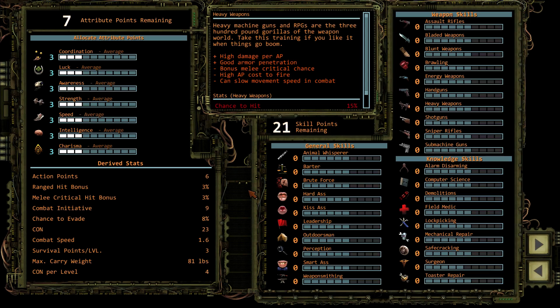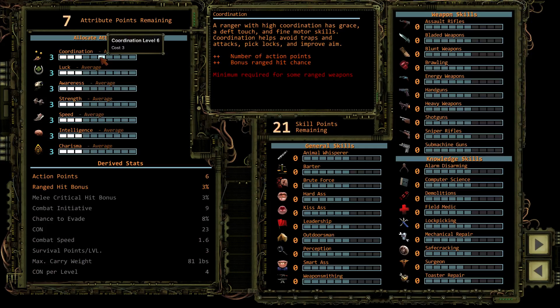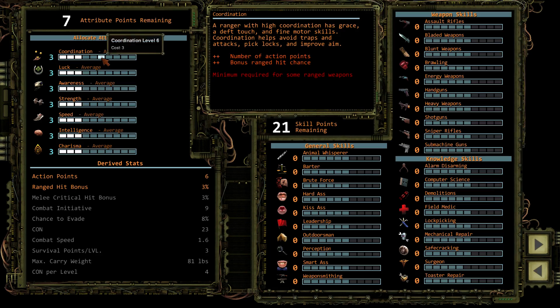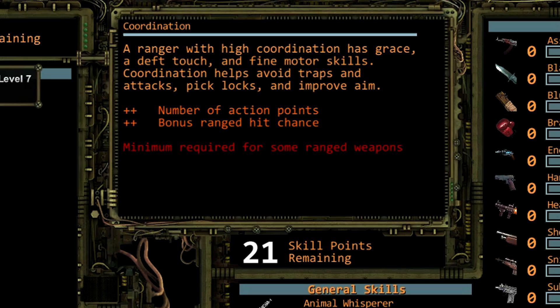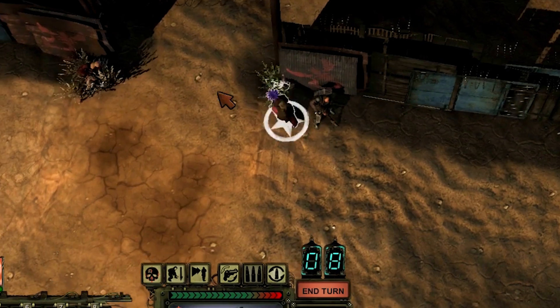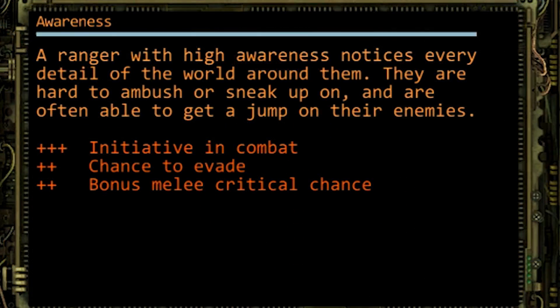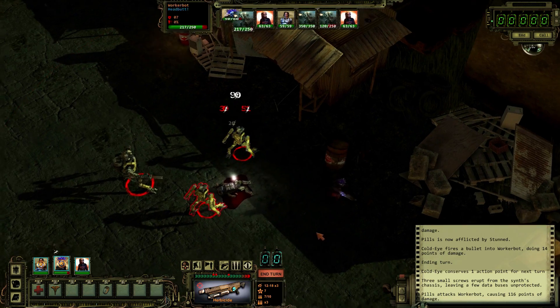Attributes, skills, weapon specialization, appearance — right down to your ranger's choice of cigarettes. We're going to build a heavy weapons specialist with a talent for modding his guns. Coordination is one of the main attributes controlling our ability to use guns. Bonus range to hit chance means we'll stay on target. More action points means we'll get to move and fire more each turn. A few points into awareness helps ranged characters, and the bonus initiative helps us act sooner in combat.